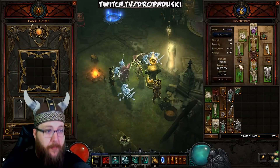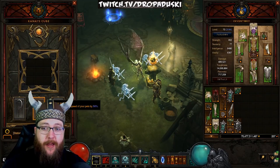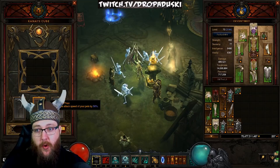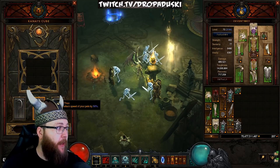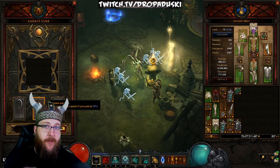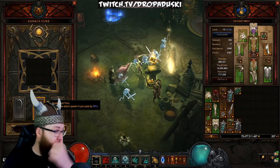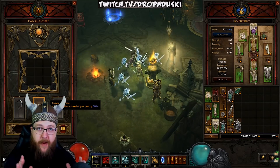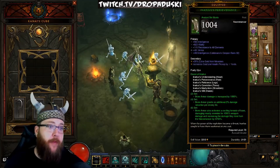After that, or while you're upgrading rings in the cube, you can be rolling Gloves from Kadala. The Gloves will give you Tasker and Theo. You always want this when you've got a pet setup — increase the attack speed of your pets by 50%. You're going to be using Skeletal Mages that give you attack speed anyways, but then coupled with this, your Skeletons and your Mages are just going to be rapid fire, slaying things as you go through.